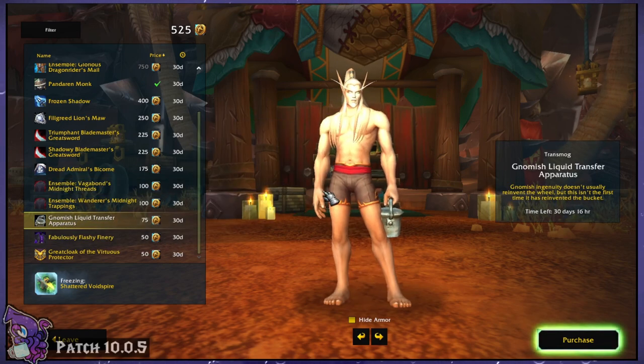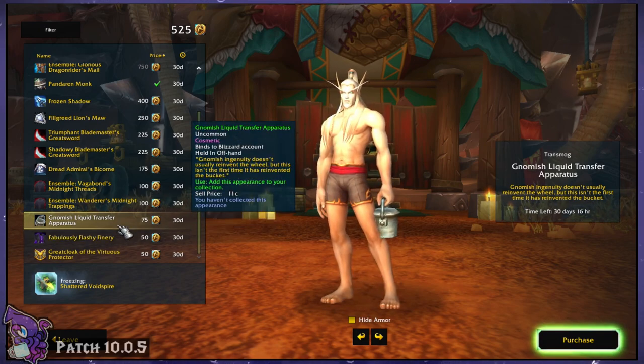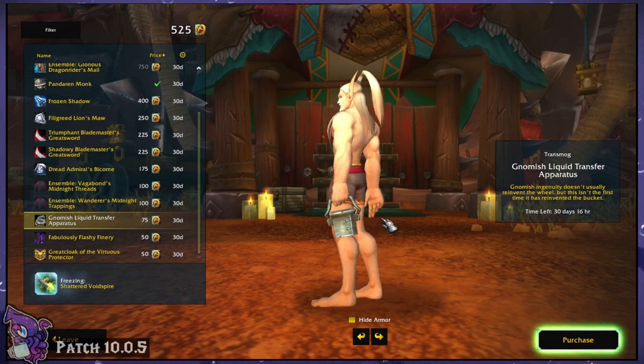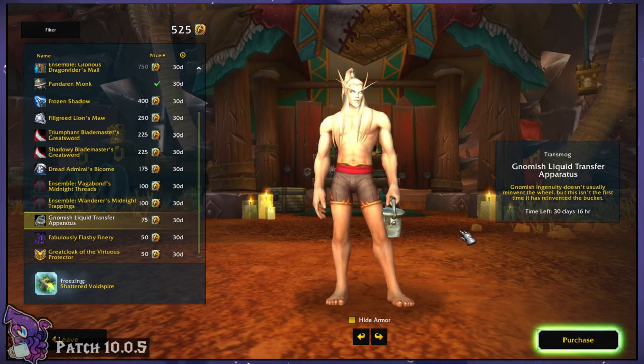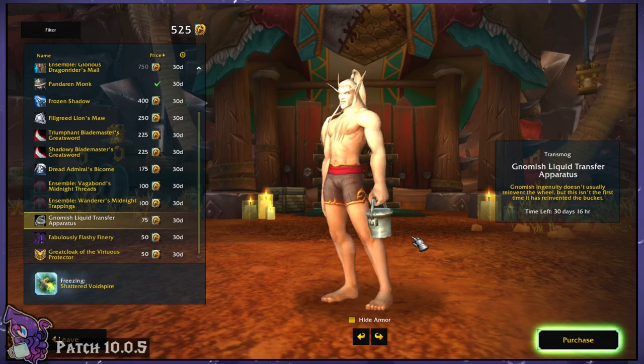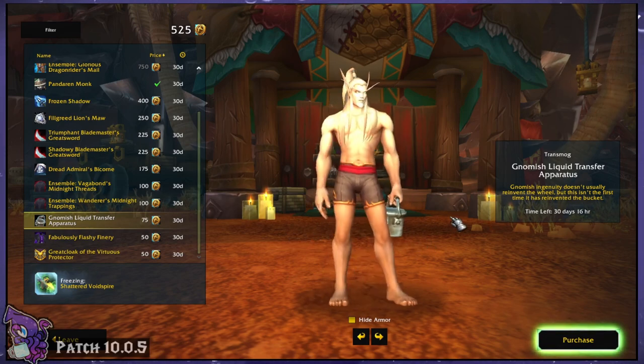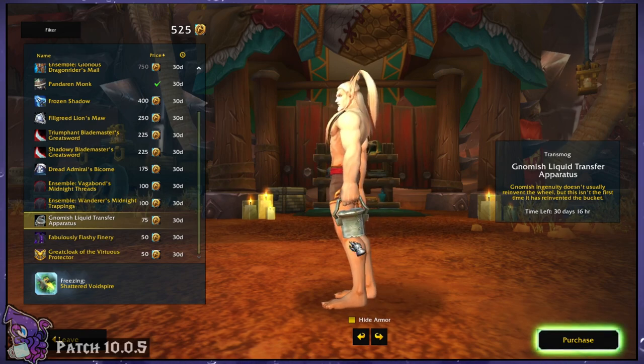Next we've got the Gnomish Liquid Transfer Apparatus. This appears to be an offhand — that is a bucket. The tooltip reads: 'Gnomish ingenuity doesn't usually reinvent the wheel, but this isn't the first time it has reinvented the bucket.' I love those little tooltips — pretty humorous. So it's a bucket offhand for anyone that can use an offhand.